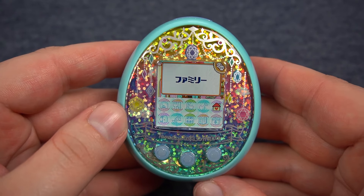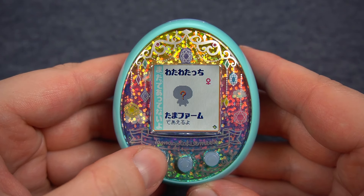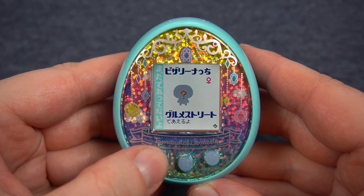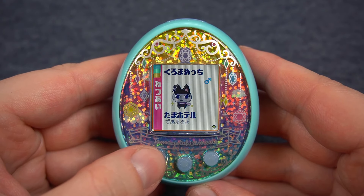First things first, we'll have to figure out who we want this Tama to marry. It looks like we don't know a lot of Tamas, so I will be spending my day traveling within the Meets to try to meet some Tamagotchi and decide who we want to marry.